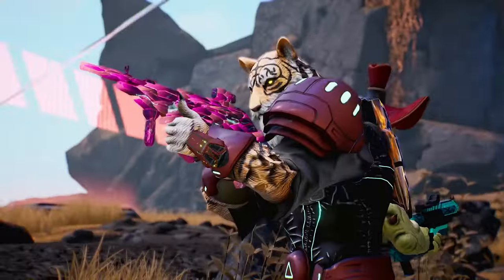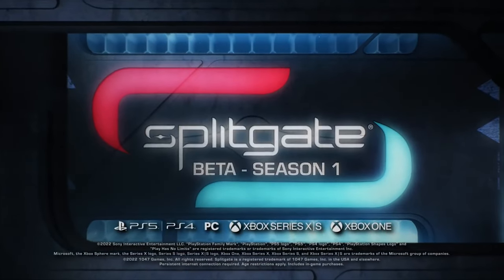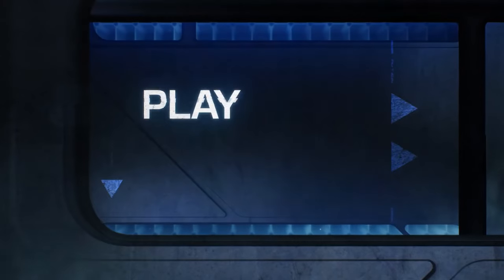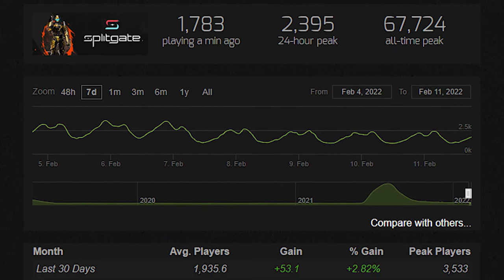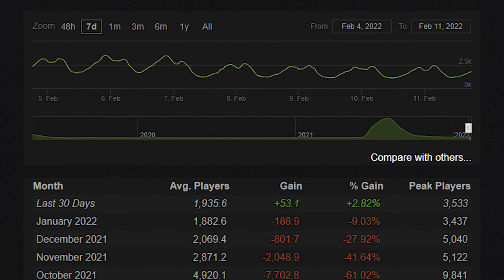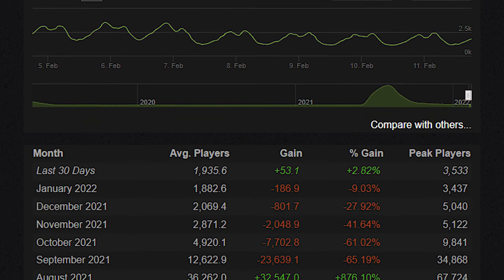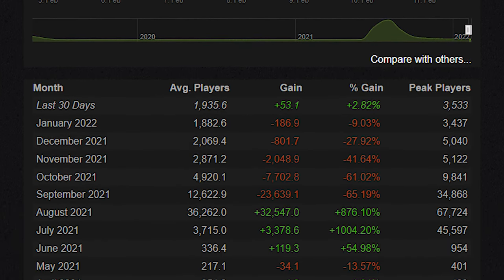The game revolves around Halo-inspired combat and battle arenas where players can create portals between two points on the map and fire weapons or travel through them. Splitgate's Steam player base averages around 2000 players at the moment. The game got a huge boost with its end of early access but has since dwindled significantly each month, which is pretty normal for newly released free-to-play titles. But in Europe and on PC I never had to wait to start a new match.